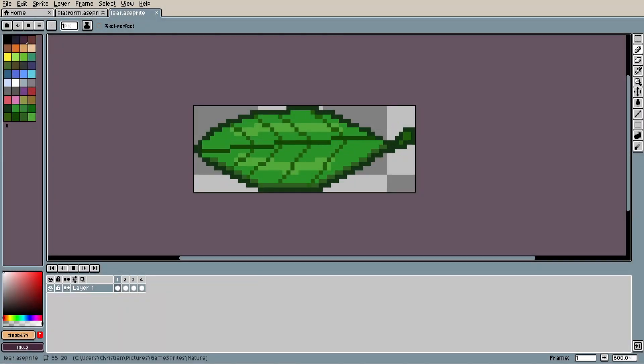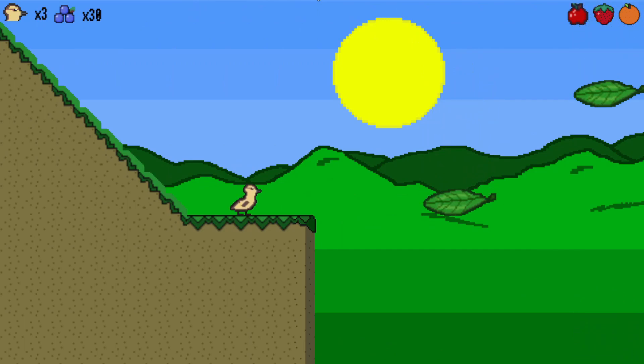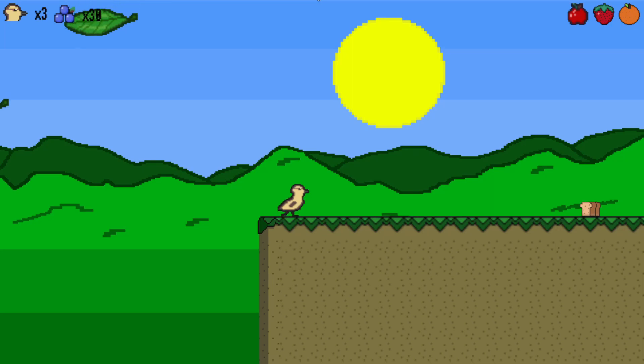In my last devlog, I said that moving platforms were the next thing I wanted to implement. Since then, I have been able to implement a few. Probably my favorite at the moment are these little falling leaves. I think the animation turned out quite good on them, and I really like the unique staircase pattern they follow — it adds a really interesting platform challenge.